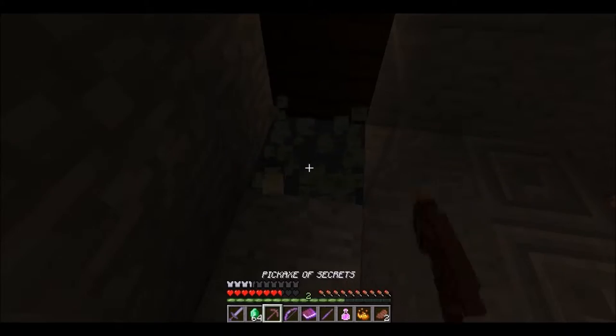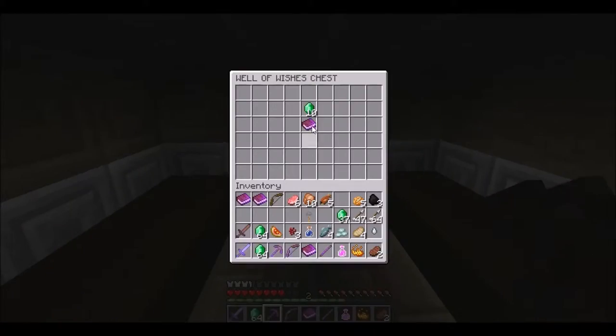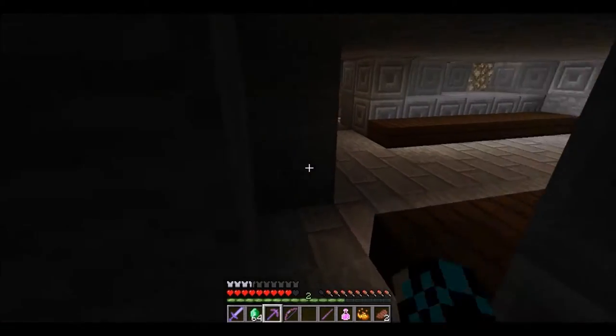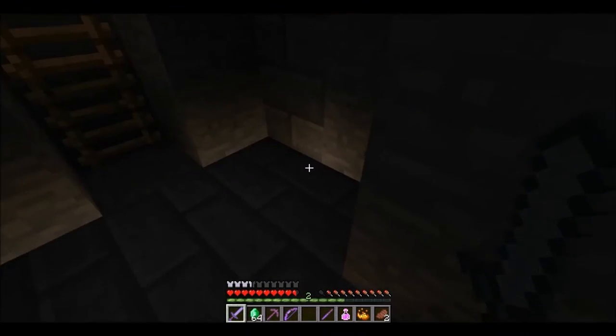What's that? A chest! A secret? By Mick. Alright Mick, what do you got for me Chief? If you find the Cave of Nightmares, there is a chest over the lava - don't be fooled. Take a leap of faith and walk on air. There is said to be some powerful treasures in the chests that reside there. Be warned though, it is dangerous. That must be the Cave of Nightmares - he probably set up something there. Something out of Indiana Jones.